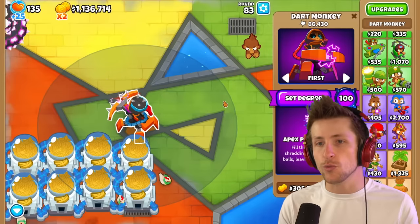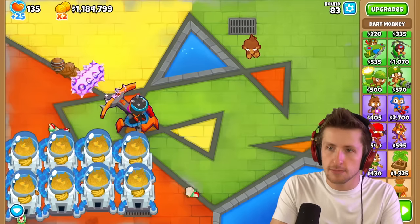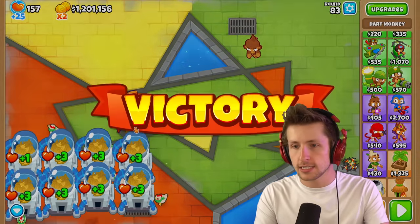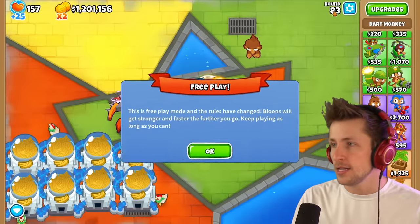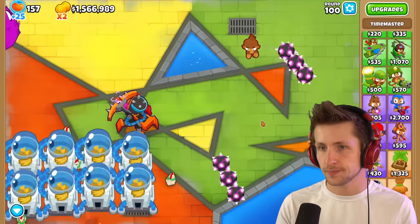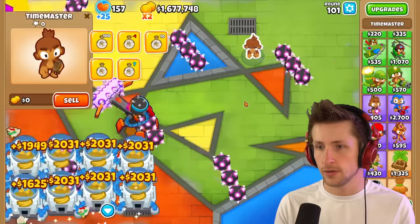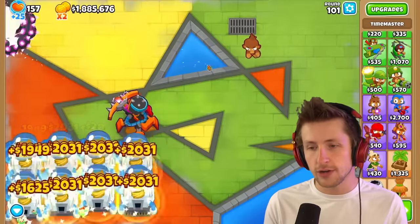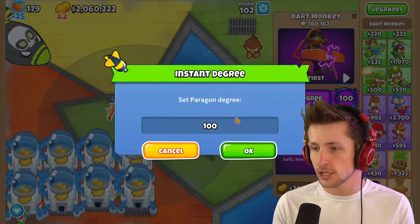So now it's a degree level 100 paragon. I'm not super impressed — it seems pretty normal, doesn't seem super crazy. So let's see what this thing's got. Let's jump up to round 100 and see what this looks like. So at round 100, a degree paragon is destroying them. Let's go up one number — let's do a degree level 1,000.